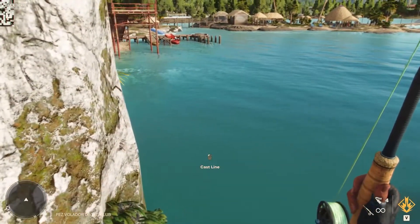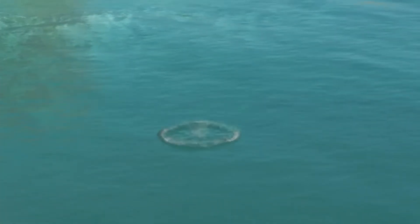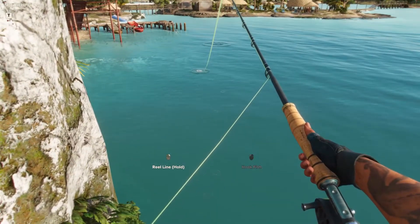Now with your fishing rod out, you can see the fish by these ripples in the water. That is where a fish is currently at. Cast your line with left click to throw your line in.